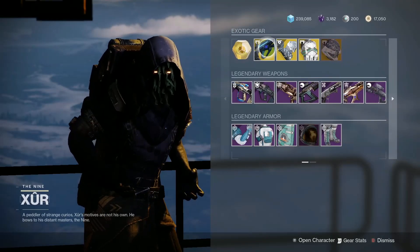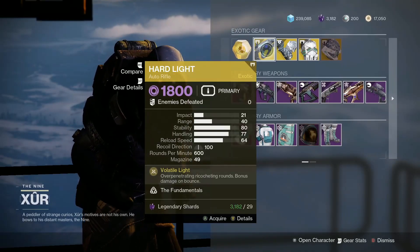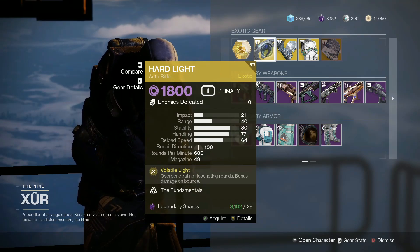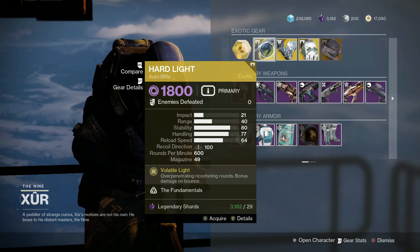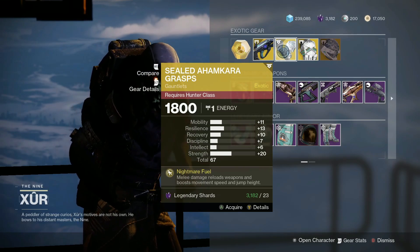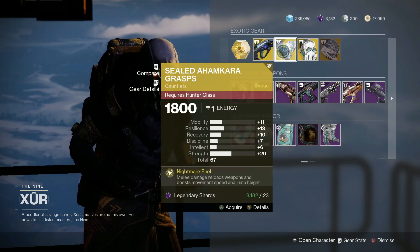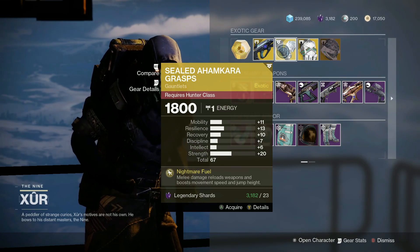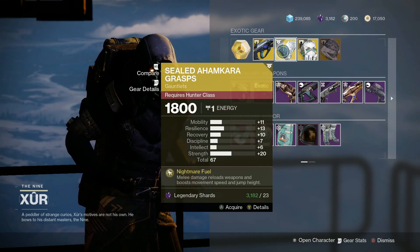This week, Xur has the Hard Light Auto Rifle — overpenetrating, ricocheting rounds with bonus damage on bounce. For our Hunters, we have the Sealed Ahamkara Grasp with a total of 67 and 20 strength. Melee damage reloads weapons and boosts movement speed and jump height. Nice.